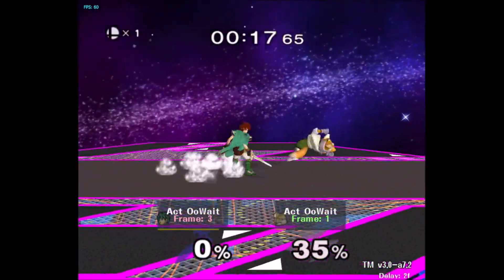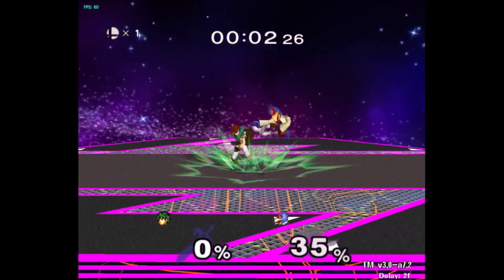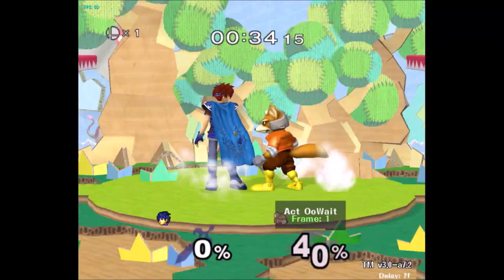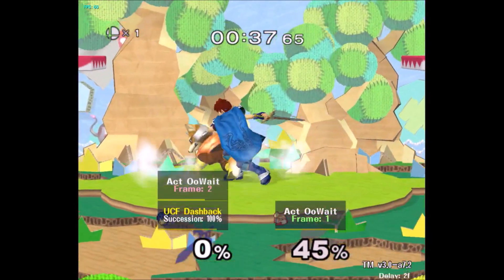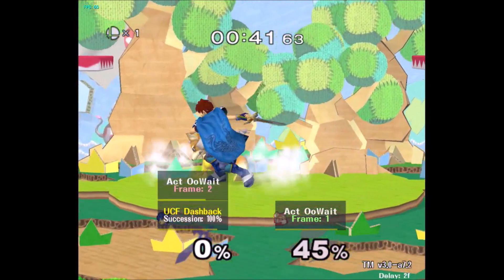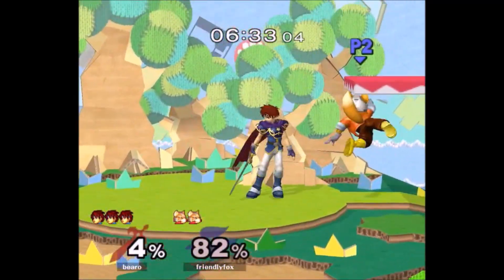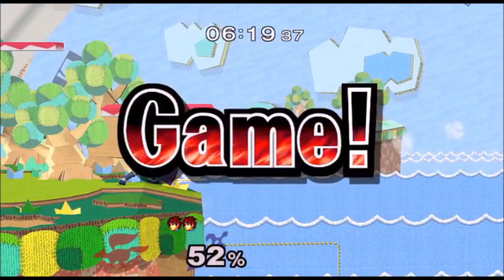The last bad Roy habit I'm going to talk about is down tilting to cover tech in place every time. If you have some decent Roy knowledge you'll know that when your opponent is forced to tech, a slightly delayed down tilt will be able to hit an opponent's tech in place or miss tech. This is a super good option for Roy and there's a reason why everyone does it — the reward is just insane. But the problem comes when you keep doing it when your opponent is sufficiently mixing up their techs. If you forward throw a Fox and wavedash forward and do a delayed down tilt to catch their tech in place, if they roll behind you you won't be fast enough to catch a tech roll with a grab every single time. Covering tech in place with down tilt works best as a strong mix-up rather than something you do every single time. Always make sure to acknowledge your opponent's tech habits and punish them for it.